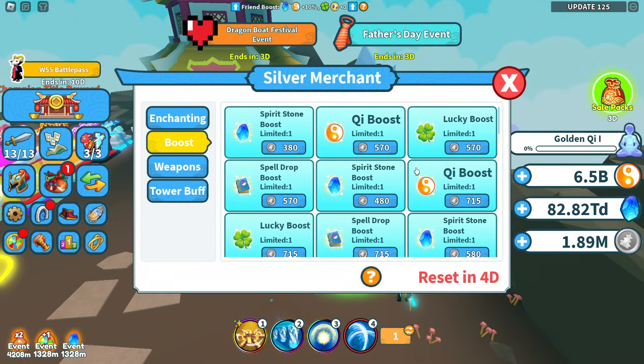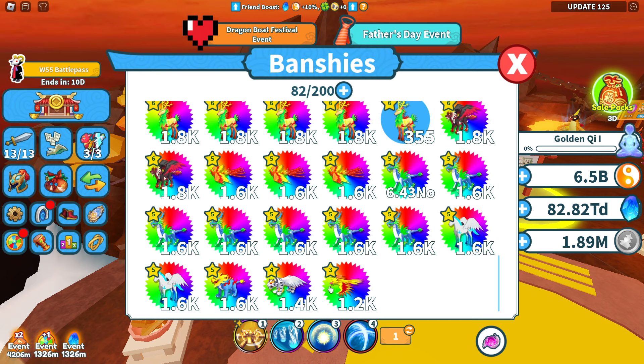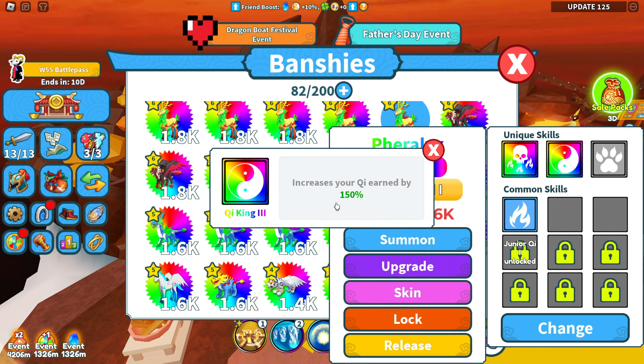Come to world 4 Magma Valley and get banshees — each banshee has a different ability. The tier 3 banshee gives you 90% chi earned, so when you equip it you have a 90% chi boost along with all of the other chi boosts. As your pets get better you can get more chi — this one is 150% chi. Let's go to the elemental realm, world 35, to show the effect.